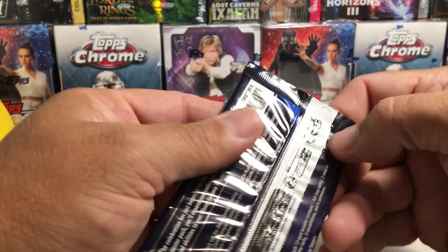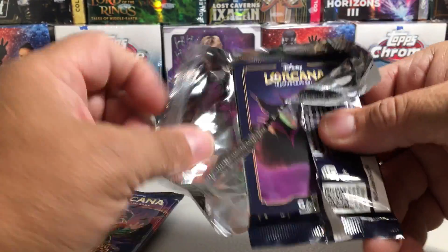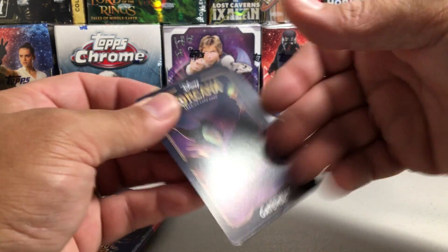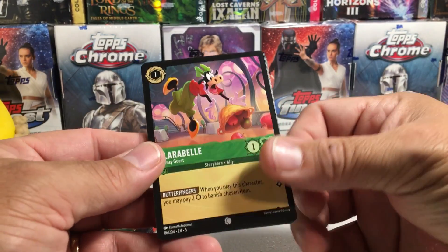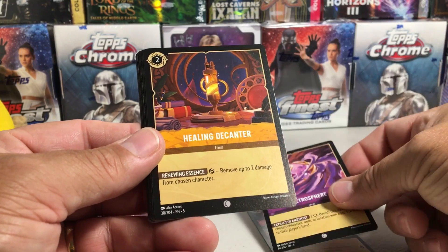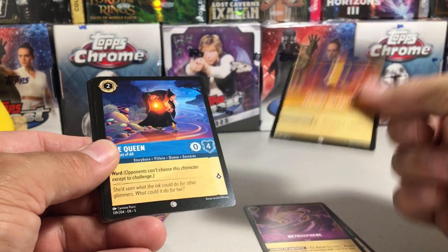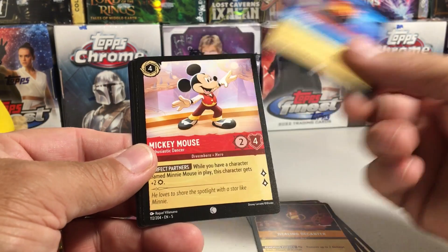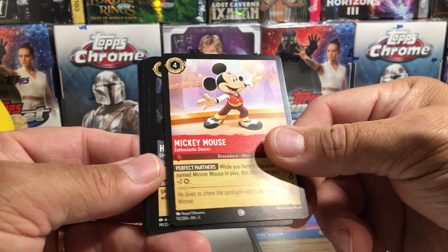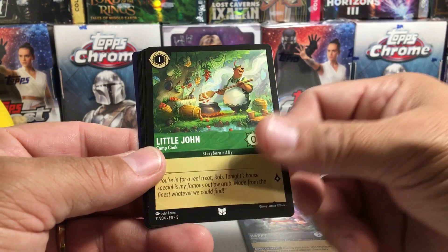Let's start with this one. The Rock — I think it was The Rock that played that character. So we got Clarabelle, a Retrosphere, Healing Decanter. Card quality is still pretty decent. The Queen. Mickey Mouse. Enthusiastic Dance — that's kind of cool. Mickey Mouse. Happy. Lively Night. Little John.